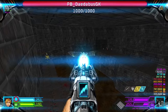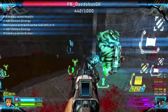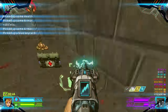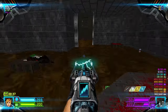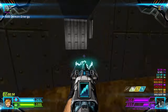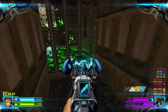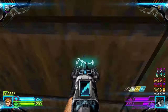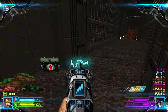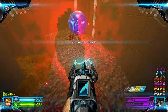Follow the stairs, flip the switch, and then there'll be three mancubi. Take the rad suit and head down. Grab the blue key. Now this teleporter right here — there's a pain elemental — head down the teleporter to this teleporter, which will take you to the final secret, and kiss the soul sphere.